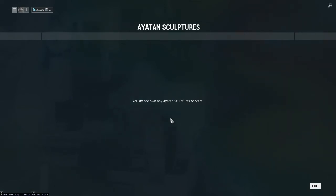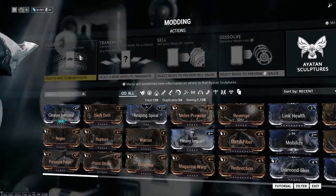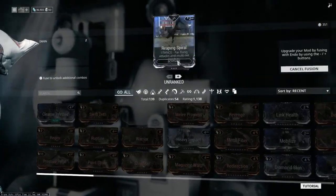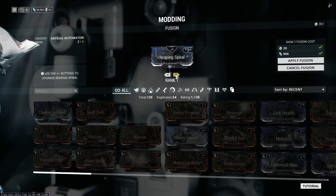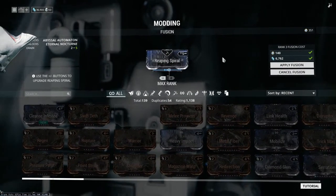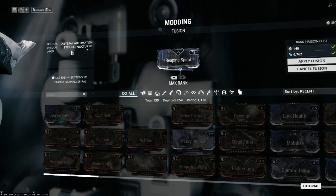It enhances sculptures or stars. Cleanse infested. Warrior. Enhance the mod by fusing endo. Oh, they have a new upgrade system. Rather than fusing mods into each other, you... if you use this thing, it also unlocks things — at least with stances, weapon stances — unlocks things. Abyssal Automaton and Eternal Nocturne.